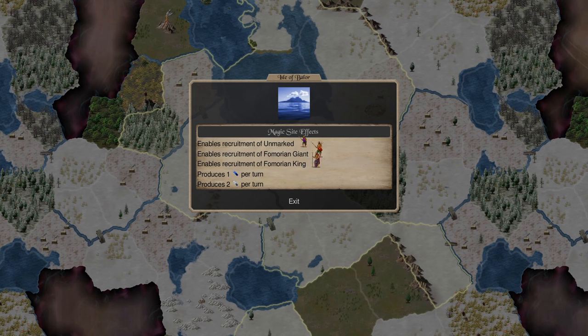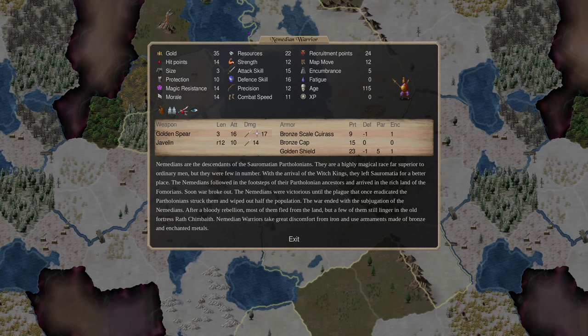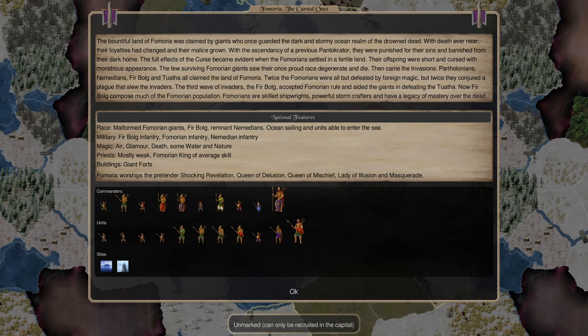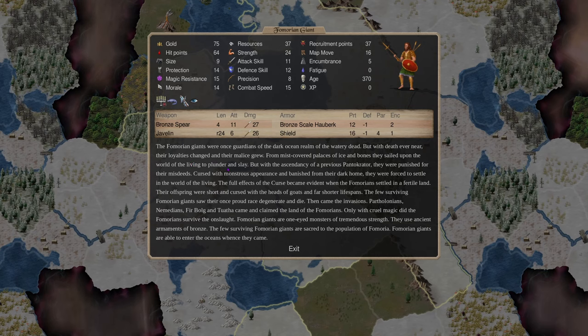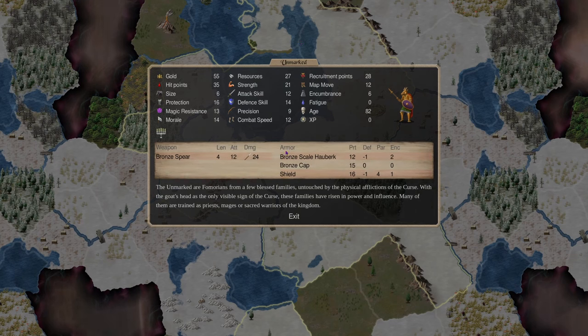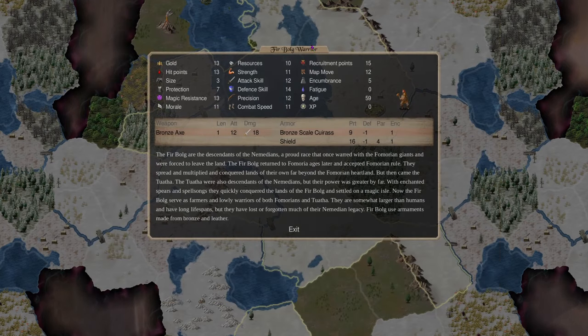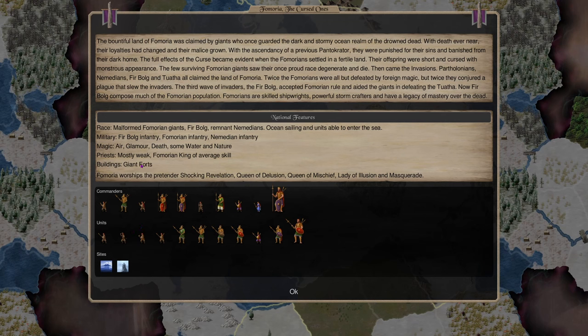Looking at magic sites and sacreds: the unmarked Femorian giant and Femorian king are the primary reason I don't focus on a bless. The only sacred benefit is Barguests, a conjuration 4 spell giving you sacred dogs. You get one water, two air gems, one glamour, and two death gems from the sites. Given the Nemedian warrior and sorceress are excellent raiders, why waste capital turns recruiting the unmarked Femorian giant unless you took a huge bless? Their sacreds don't have an aura and the defining trait is just not being crippled with afflictions — that's a terrible basis for a sacred.